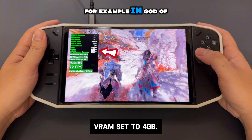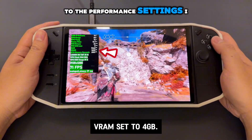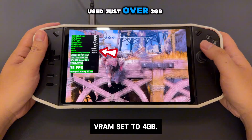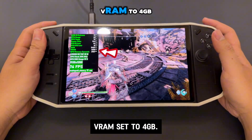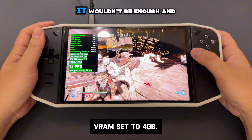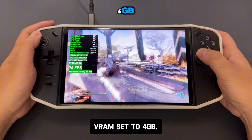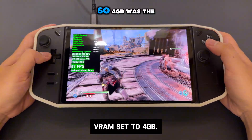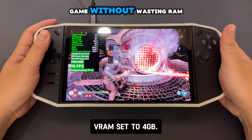For example, in God of War Ragnarok, after I adjusted the graphics to the performance settings I wanted, I ran a benchmark and found that the game used just over 3GB of VRAM. In this case, I set VRAM to 4GB. Setting it to 3GB wouldn't be enough and would cause stuttering, while setting it to 6GB would unnecessarily reduce available RAM. So 4GB was the sweet spot — enough VRAM for the game without wasting RAM.